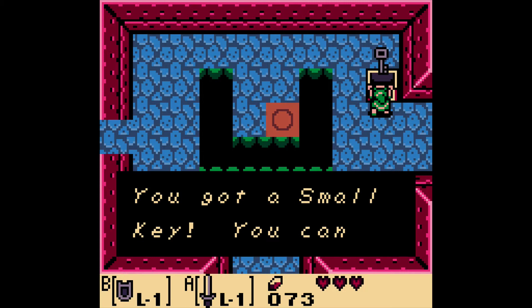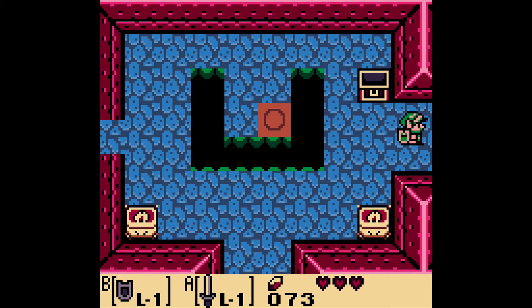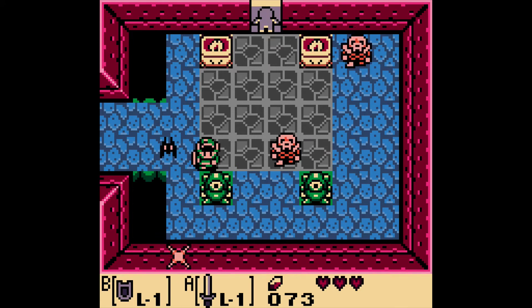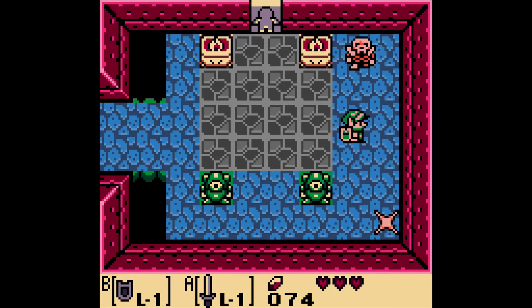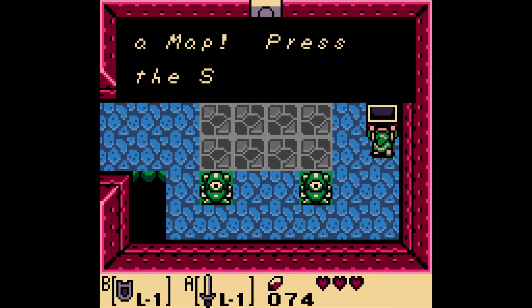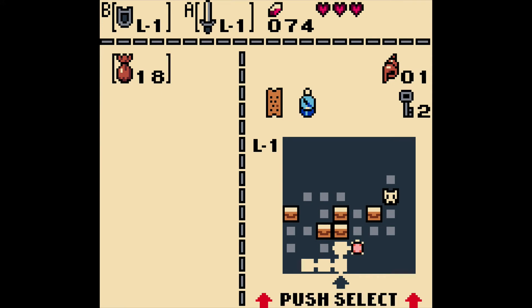And we get a small key, which opens a locked door. Let's head this way. There we go — another chest, and we get the map. Three screens in, we get the map. We can see what we got here and what the map looks like. That's very good.